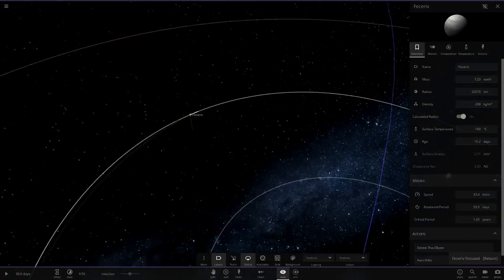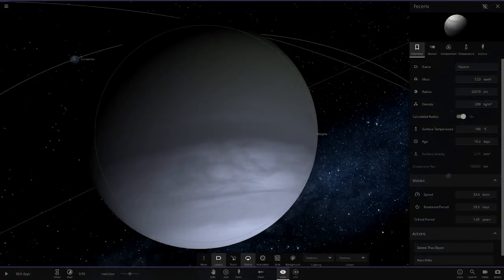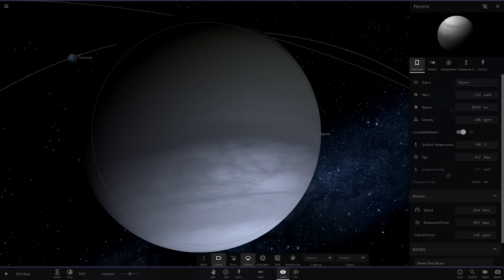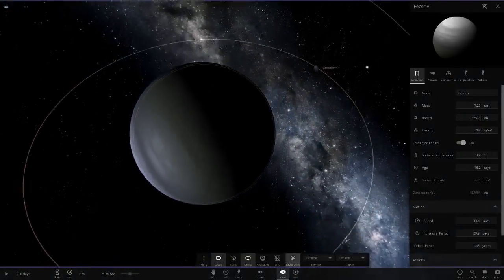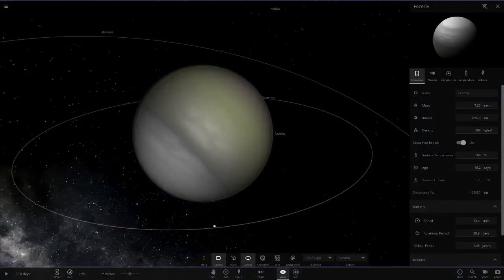Next up we've got Furzev — I'm so sorry if I mangled that name. We've got a grey and green-looking gas giant. Let me get a full look at this guy.